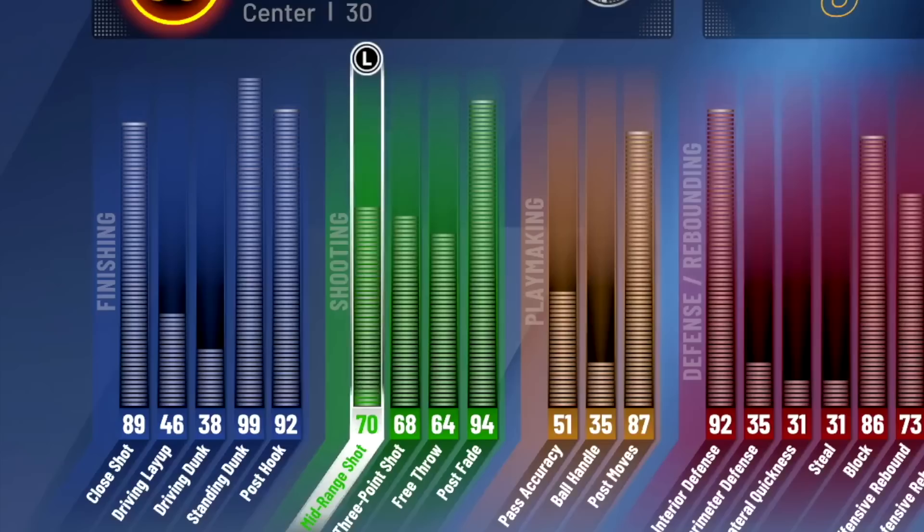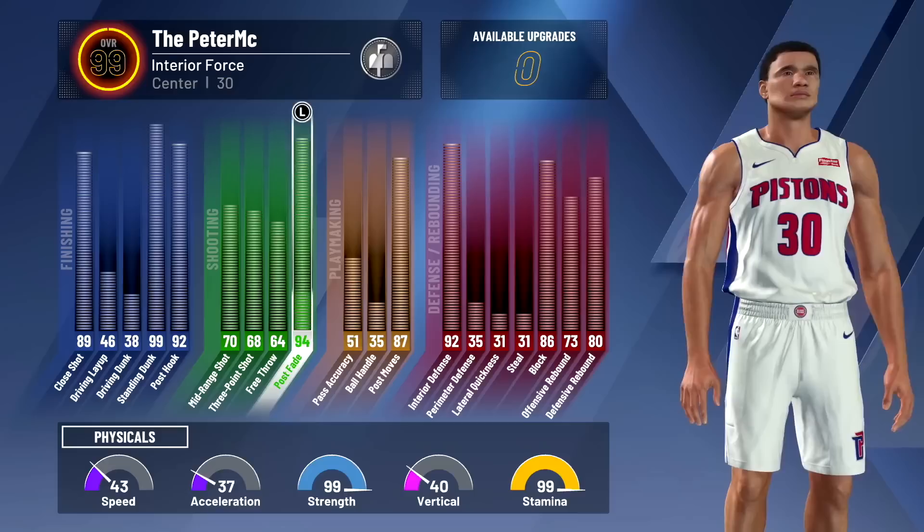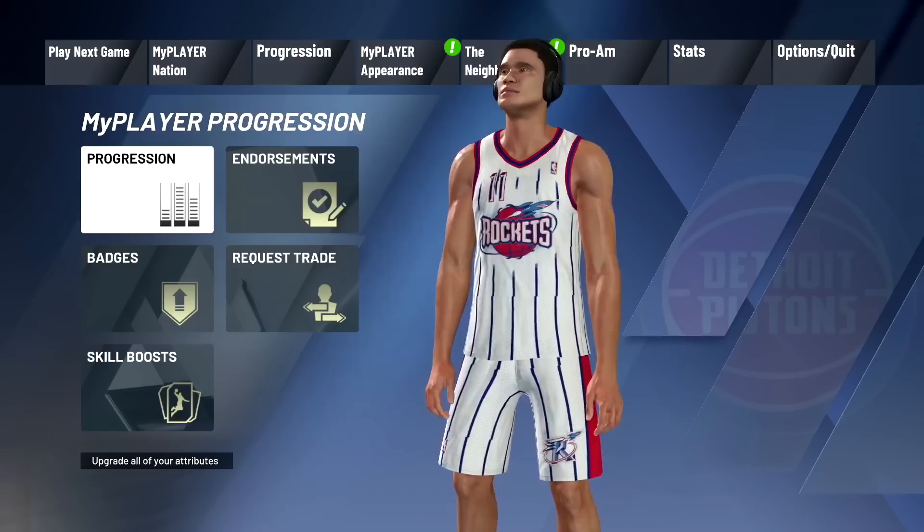99 standing dunk — so if he's standing in the paint wide open and doesn't dunk, there's literally nothing more I can do. 92 post hook, 89 close shot, 70 mid-range, 68 three-pointer so he can shoot. 94 post fade, 87 post moves, 92 interior defense — that's gonna be important for the 1v1 court for sure. 86 blocks and some decent rebounding stats. This build goes crazy at 99 overall — I wonder how he's gonna do on the 1v1 court.